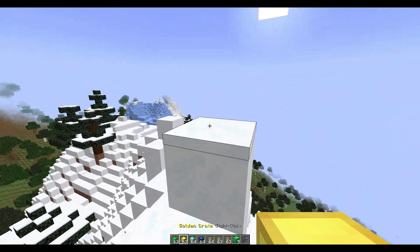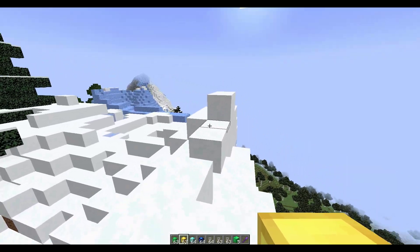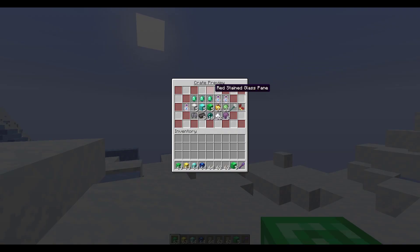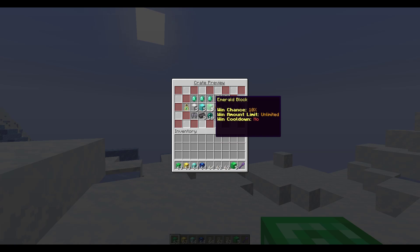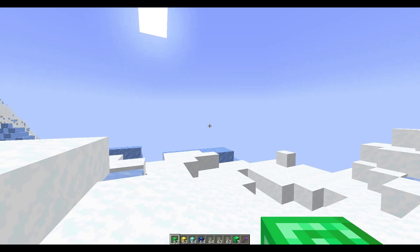First we're going to go through some examples - these are the default ones, and you can create more and edit them in the config file. Then we'll go through the commands and check out the config afterwards. The first one we're going to look at is the emerald crate. If we left click, that gives us a preview of everything inside it - you can see it tells you the win amount limit, the win cooldown, and the win chance. Each item is fully customizable with all that.